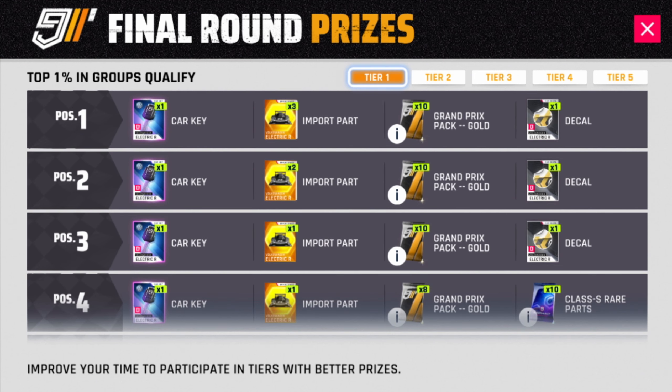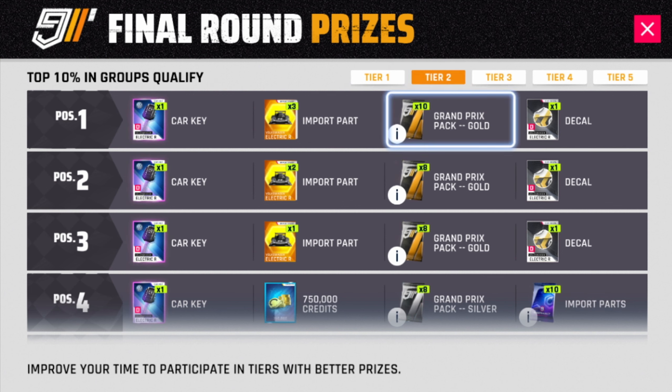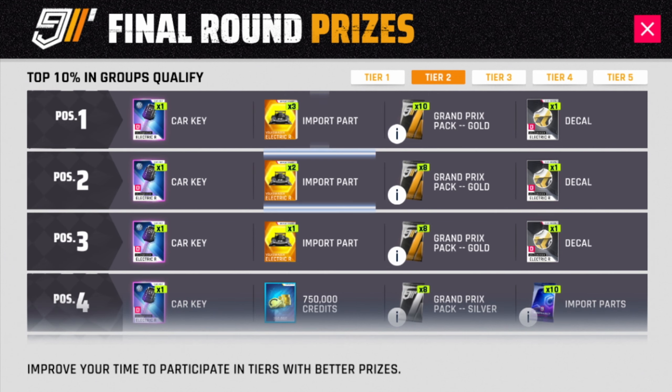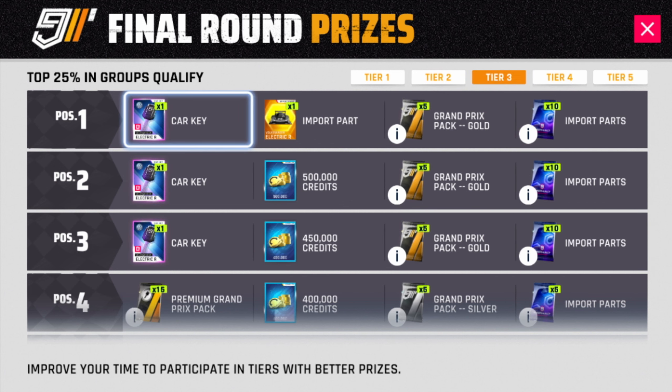There are epic import parts for the top 5 players and decals for the top 3. Inside tier 2 there are only 4 guaranteed car keys. The top 3 will get epic import parts and also the decals for the car. Inside tier 3 we only have 3 car keys and only 1 epic import part for the winner of the group.